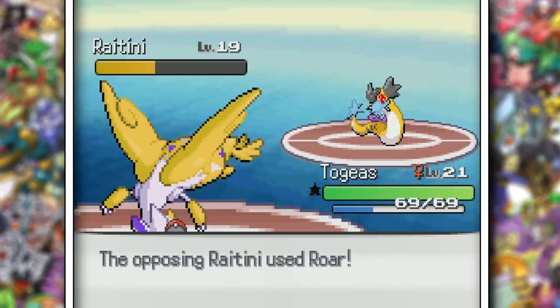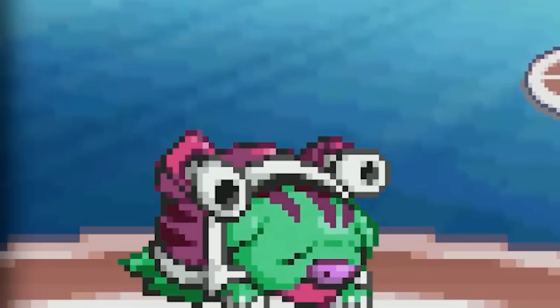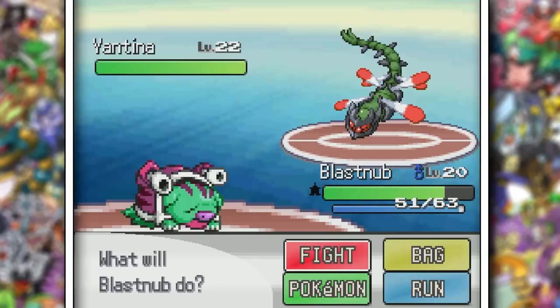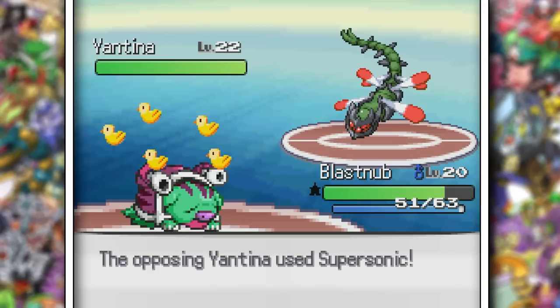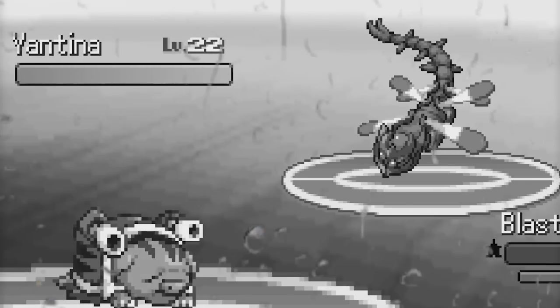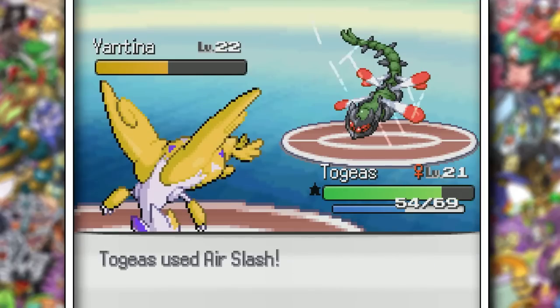I do have Dragon Breath, so we did half, but Misty used Roar. That was actually smart on her part. Blastnub here is a tough cookie, and it helps that I have Mudbomb. Yantina — why do you have two legendaries? This is literally Yanmega's Paradox form. She did use Supersonic, and of course she didn't miss, so Blast wasn't able to snap out of it and I had to let the little guy go down. Thanks to a big flinch with Air Slash, the battle was over two turns later.